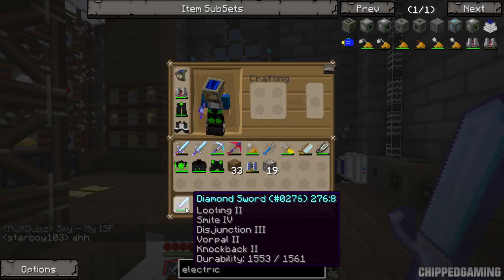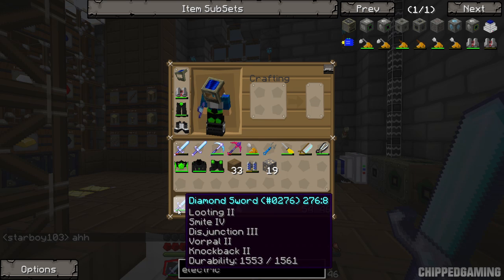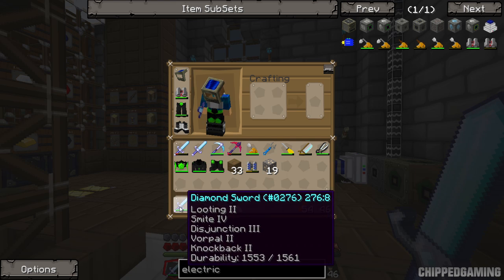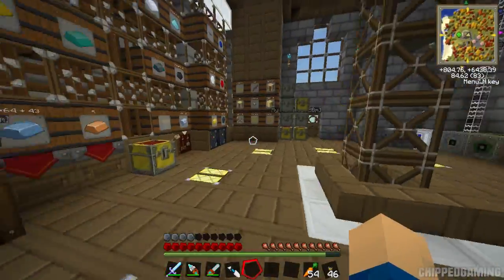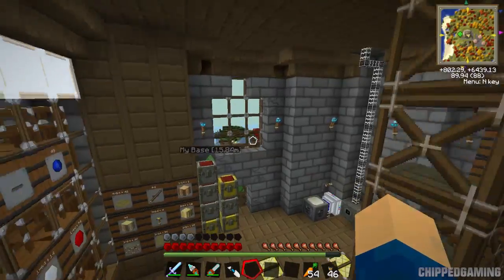This is my awesome sword of awesomeness which I enchanted a few moments ago - Looting 2, Smite 4, Disjunction 3, Vorpal 2, and Knockback 2. I tried to put Fire Aspect on it and it didn't work, but I might try again with a lower enchantment. I was using enchanted books, and that's how I got all the good enchantments on it.